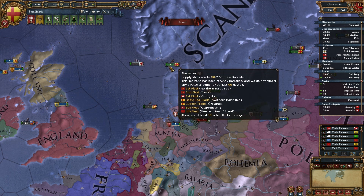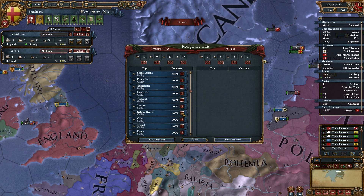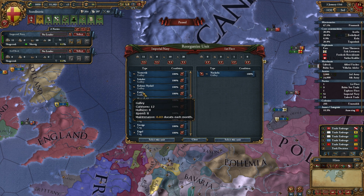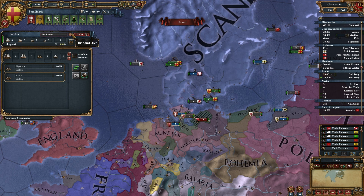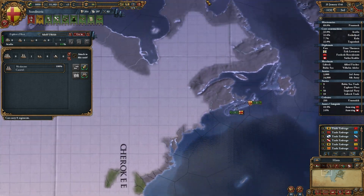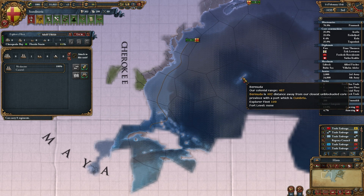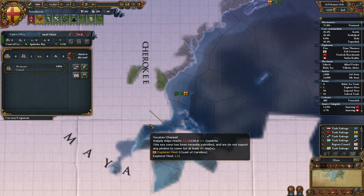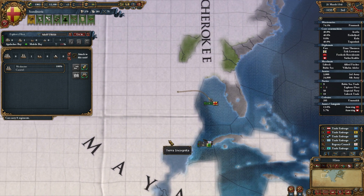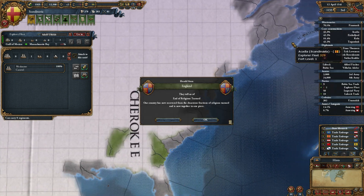We can actually destroy two boats, so we might as well. Let's get rid of some galleys. Alright, destroy. Go to Slesvig. So we still have our explorer fleet, who actually has an explorer, so we might as well let him do his job. Send him down here. Did we discover Bermuda? Yes, we did. Alright, let's go explore the rest of Florida. And then all the way back up to Arcadia.